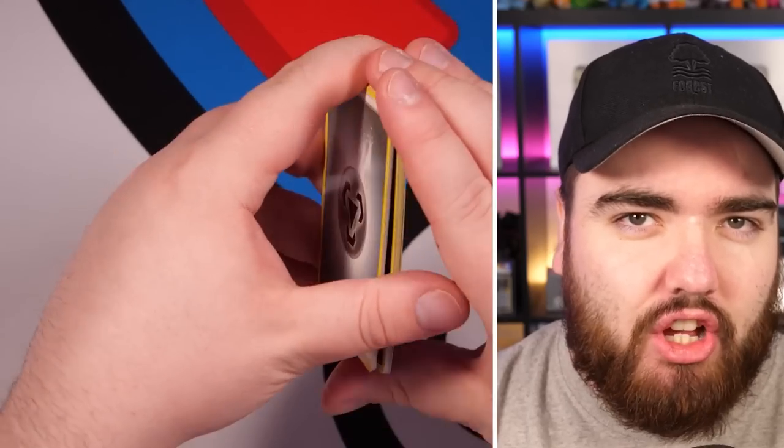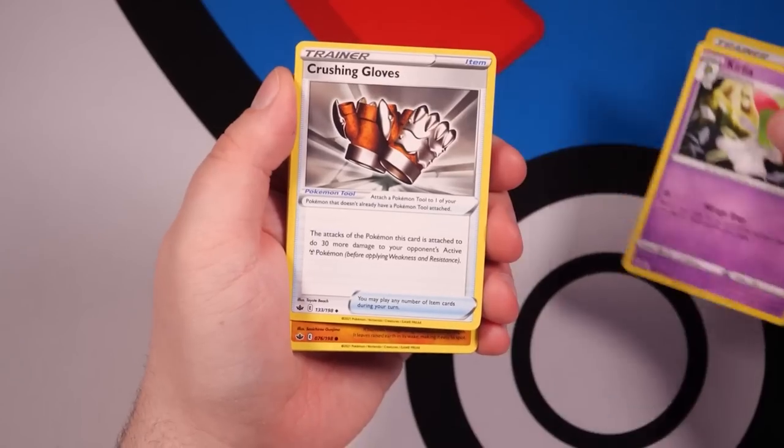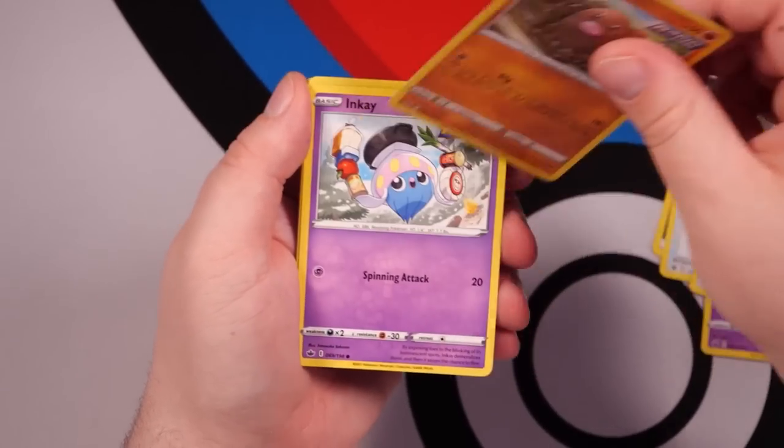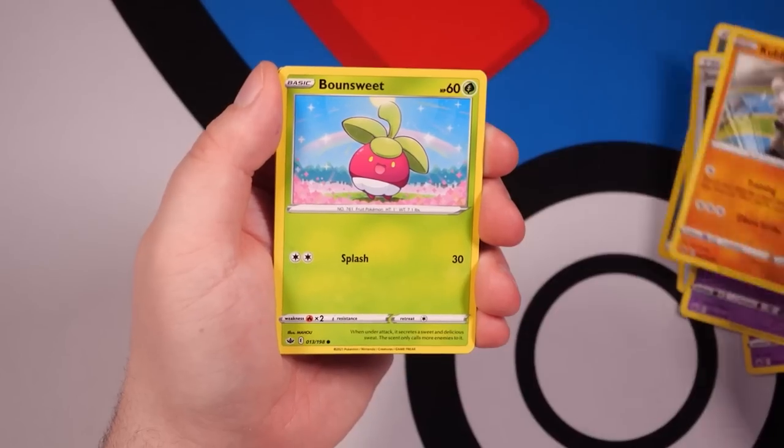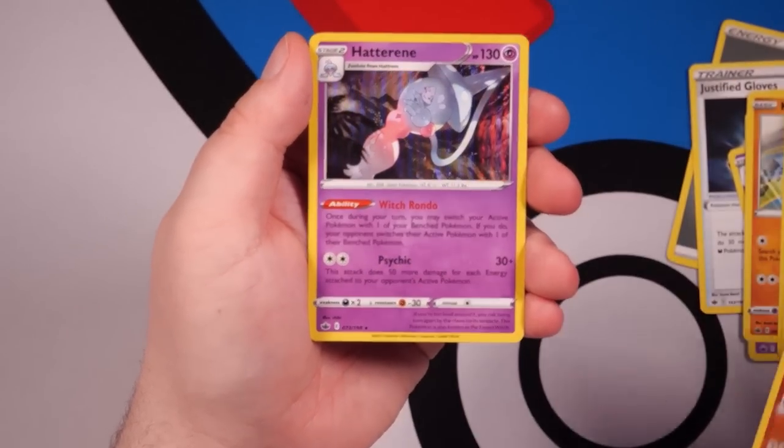This is Chilling Reign, a relatively new Pokemon set, and it's going to start us off right here. With Metal Energy, Justified Gloves, Curlier, Crushing Gloves, Diglett, Inkay, Kubfu, Bonsai, Snorunt, Glorious Your Mask, and a Hattrem Holo.